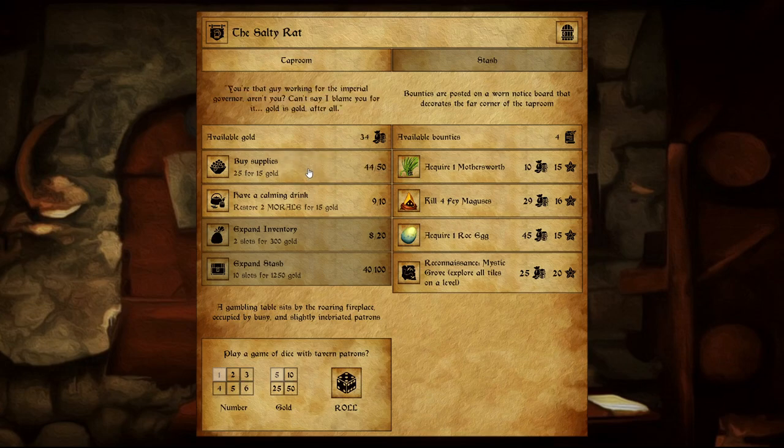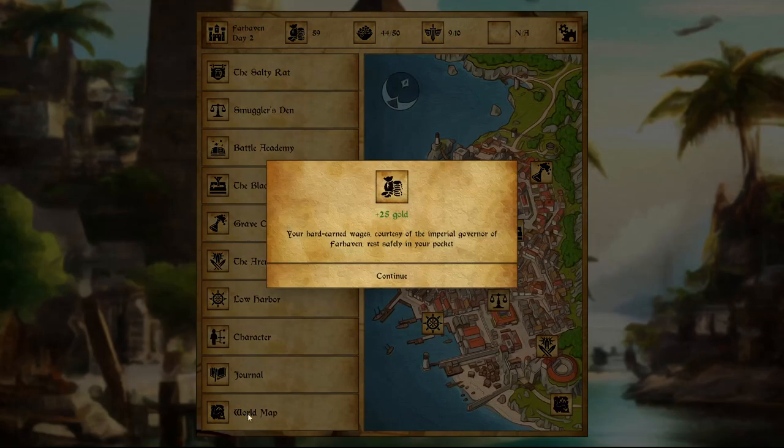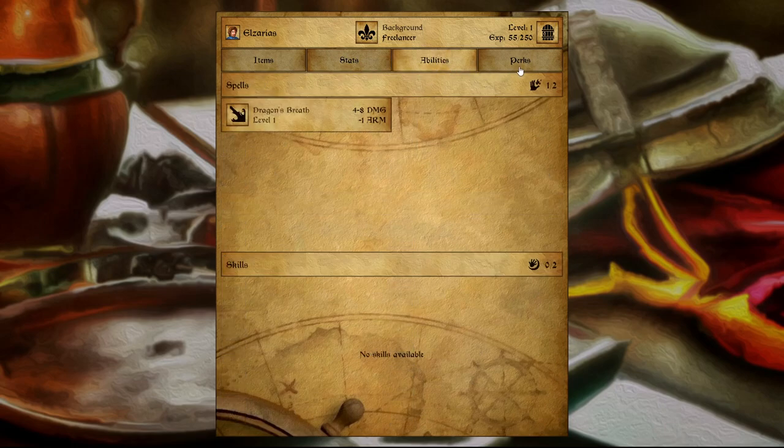25 supplies for 15 gold. I have 9 out of 10 morale so I'm fine with that. Let's collect wages. Your hard-earned wages, courtesy of the Imperial Governor of Farhaven, rest safely in your pocket — 25 more gold. Character hasn't changed much, we got a little bit of XP. So let's go back in.